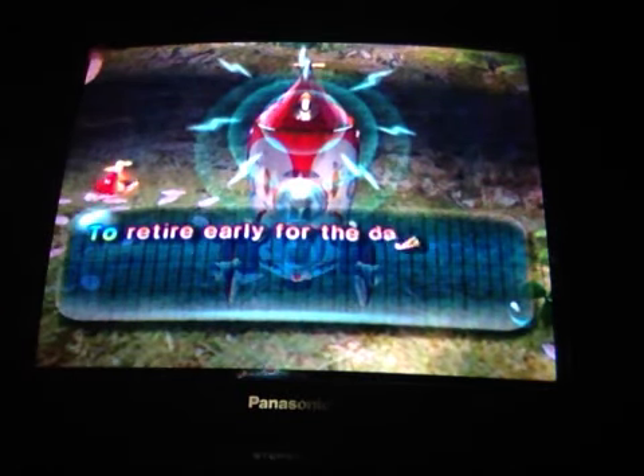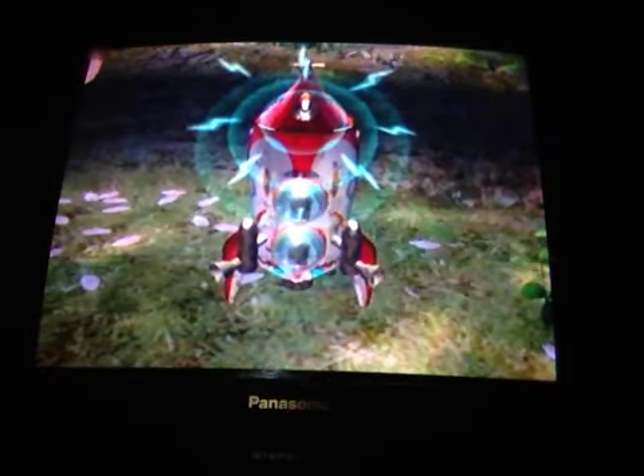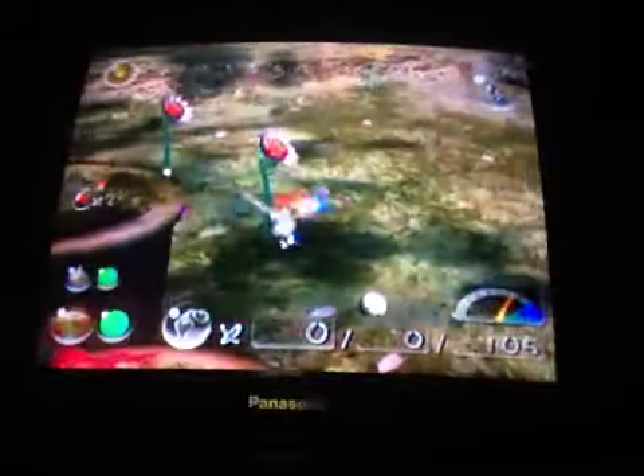To retire early for the day, press Start to access the radar on the screen and press up. Alright, I'm out. So — Olimar — I'm going to take Louie with me, and today we're going to go explore a new region. So, hello to me. Oh, the treasure gauge is going off. Oh, something I want to point out.